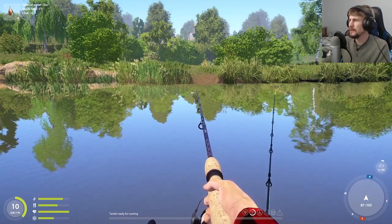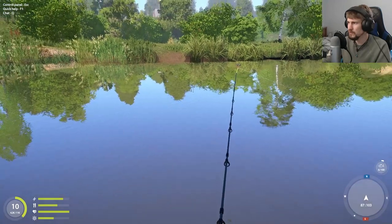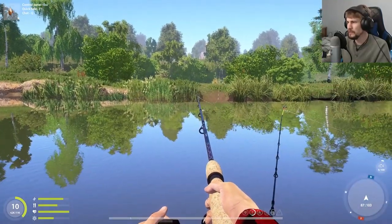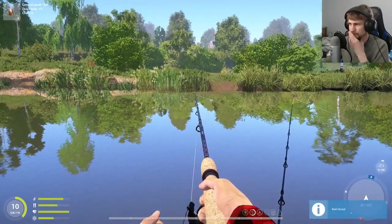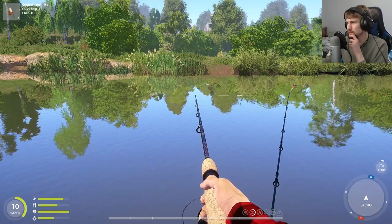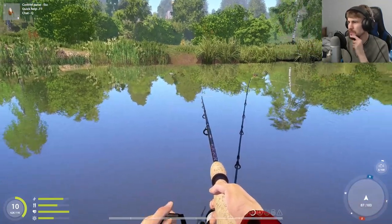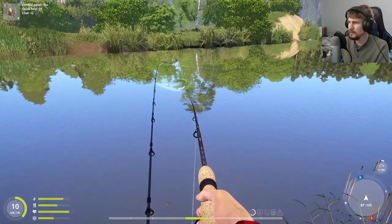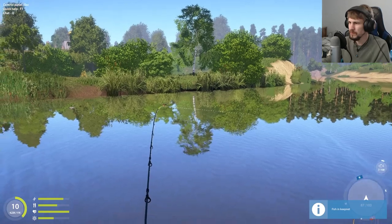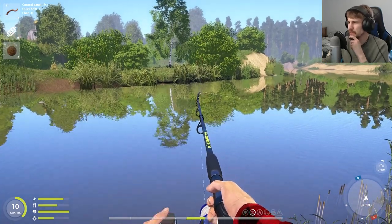But maybe that was my problem — trying to cast and work off of the area right around the hub isn't really the best spot. You know what, I'll bring this in. That rod is definitely showing that there's something to it. Let me speed up the retrieval and bring it right back in. Wow, okay, I wasn't even trying to catch something on that retrieval, but I'll take it. It's nice to start seeing some things actually coming in off of the spinning rod.